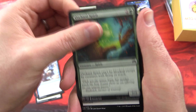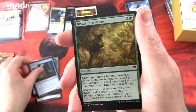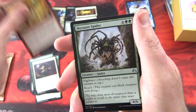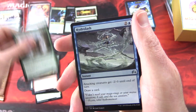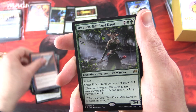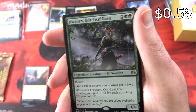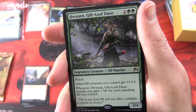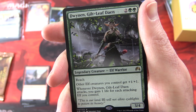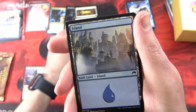Disperse, Orchard Spirit, Read the Bones, Faerie Miscreant, Nissa's Pilgrimage, Enlightened Ascetic, Gearshift Ace, Gear Crafter, Skysnare Spider. First uncommon: Hydrolash, Sky Raker Giant. And the rare is Dwynen, Gilt-Leaf Daen — legendary creature Elf Warrior, 3/4 for four with reach. Other elf creatures you control get +1/+1, and whenever Dwynen attacks, you gain life equal to the number of attacking elves you control.